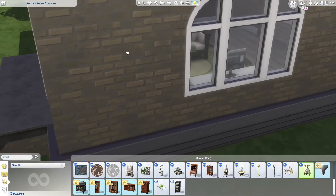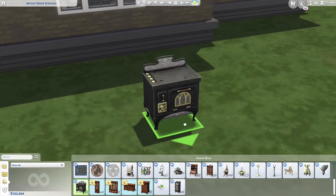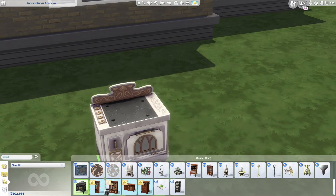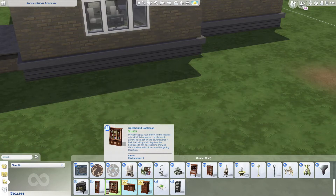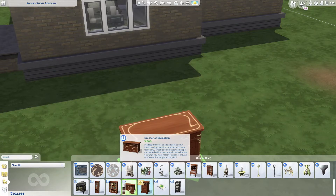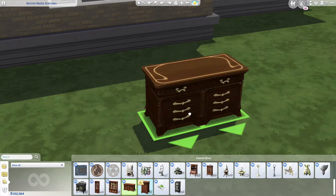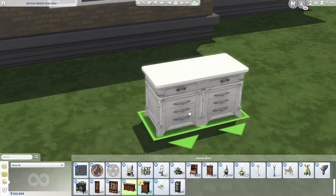Then we got the Totally Lit Bug Lights — looks like a bug with wings, comes in different colors, really cute. Then the Sconce for a little wall light, beautiful. Then we have the Kitchen Witch Stove — a nice old antique-ish wrought iron type stove. Then we got the Mandrake Bookshelf in different wood colors with a couple different trim options. Then the Spellbound Bookcase, also with different woods and trim options. And then the Dresser of Divination.